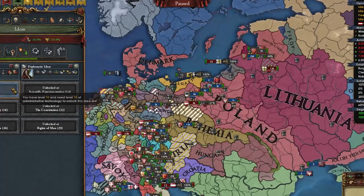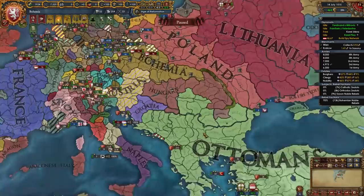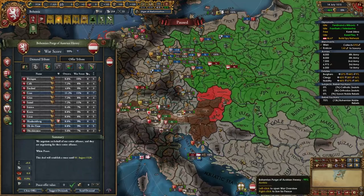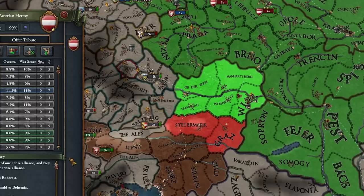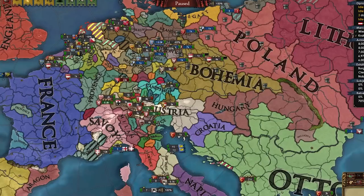New troops — let's do that. Time for a third idea group — maybe a mil one this time, maybe Offensive. Let's go with Quantity — I kind of miss it. We've beaten up Austria very nicely here. Let's take their entire capital state of Austria proper — why not? Coalition? Listen, no one cares about coalitions in 1515. Let's humiliate them, take war reps, take some money too. Nice — Austria now sucks.